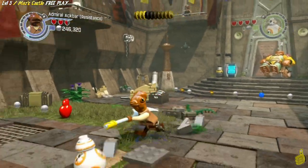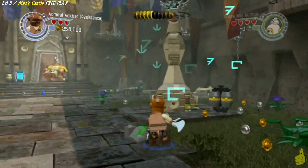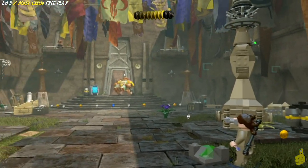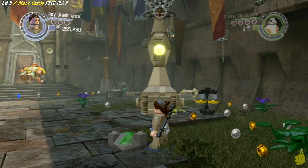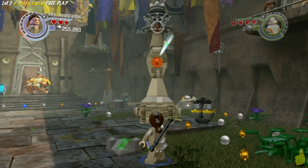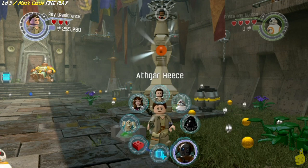Now we can go ahead and do what we're supposed to do in this area. We need a scan over on the right-hand side. We'll get our scan on with Ray - the resistance version - or quadnoculars from Han Solo. There's all sorts of people that can scan. We'll go ahead and target this grapple plug, though. Unfortunately, resistance Ray does not work.